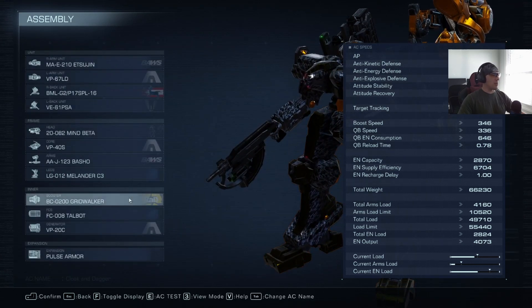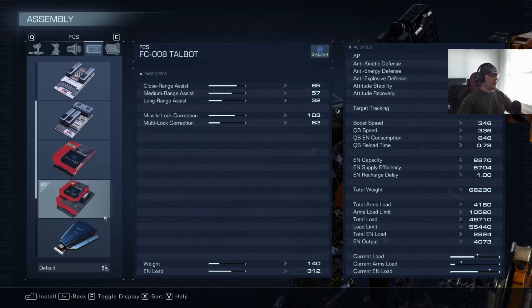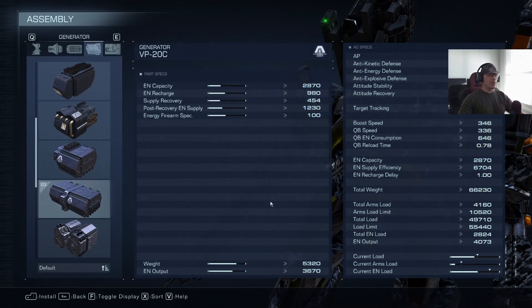Moving on to inner parts — Grid Walkers. I love the Grid Walkers for two reasons: melee attack thrust is third best in the game, and also the upward thrust. I love being able to yo-yo my opponents, and that's especially key to Cloak and Dagger's combat style — you want to make sure that if they can jump, you can jump too, and keep making them shoot your shield. Talbot FCS because we're running missiles and we're close range, and nothing gets it done better than the Talbot for that kind of setup.